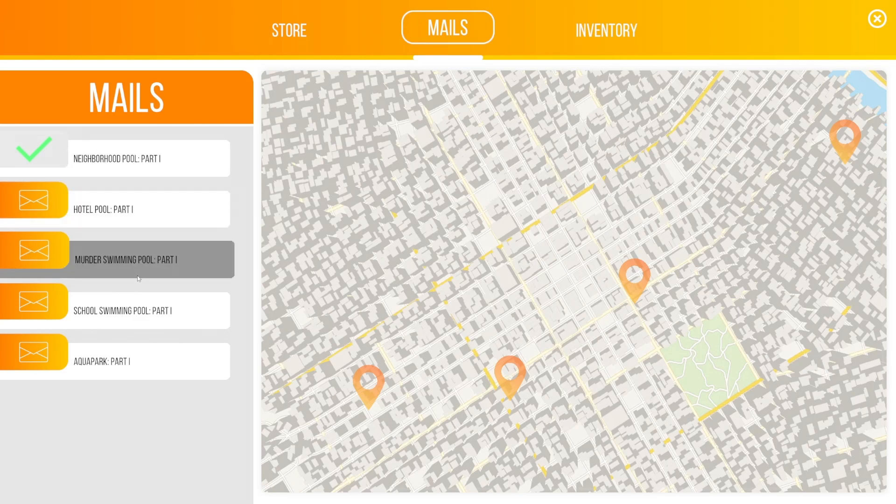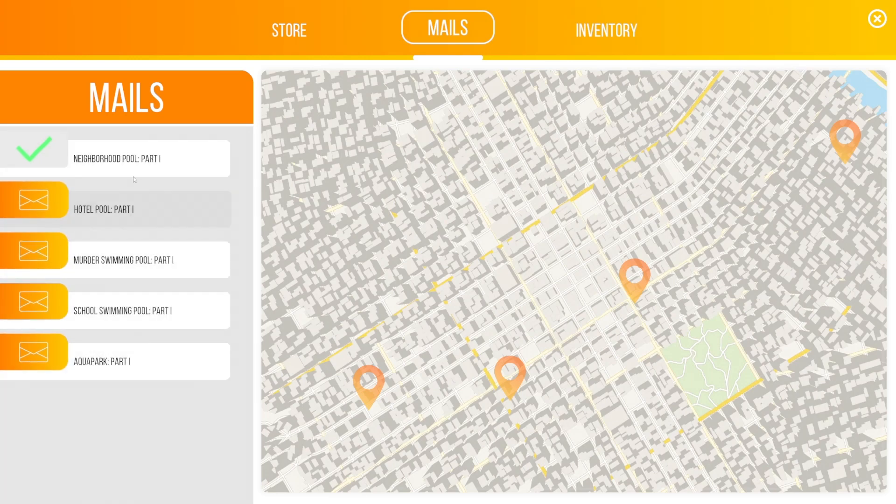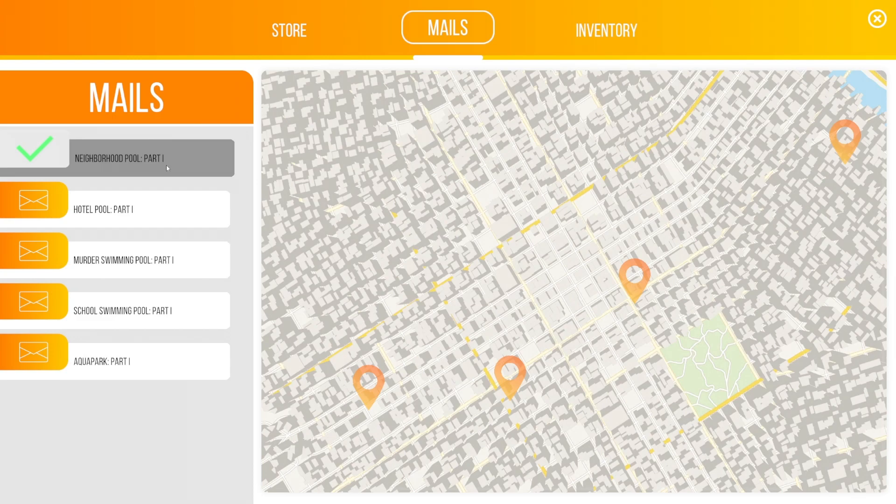Now we've opened up the hotel pool, the murder swimming pool, the school swimming pool, and the aqua park — these are all part ones. I'm assuming the neighborhood pool was part one, so I think we'll be back there again. If this looks like your kind of game, you should definitely go check it out on Steam — Pool Cleaning Simulator. It's in early access, so you're going to find some bugs and there's going to be some issues. If you don't want those things, you should wait until this game goes to its full release. It doesn't say when the full release is planned, but if you don't want to deal with bugs, maybe wait for this to come out of early access.